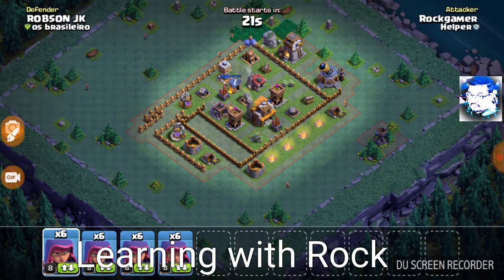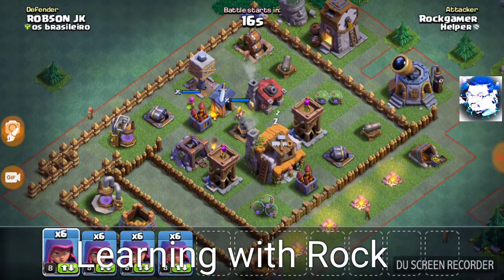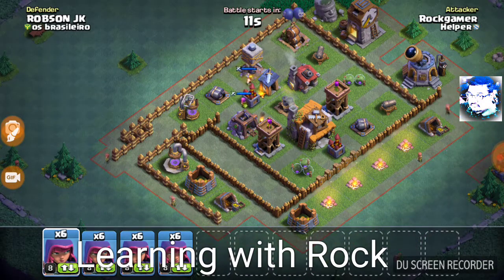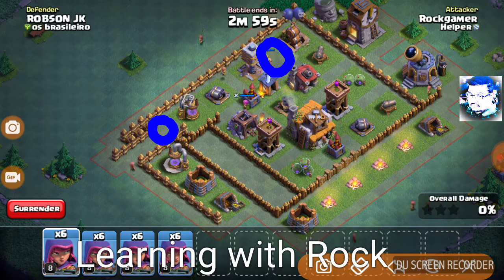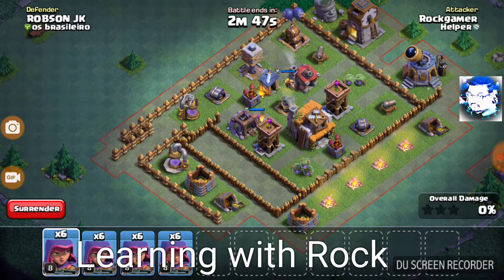Okay, let's see what we can do about it. The Tesla and the Mega Mine could be here, or here. The mini mines or spring traps could be here, here, here. The Tesla could also be somewhere here. Let's figure this out.